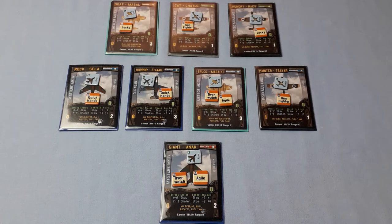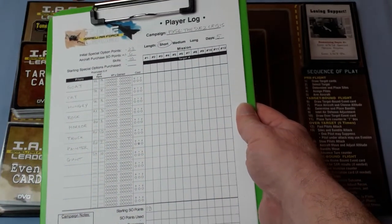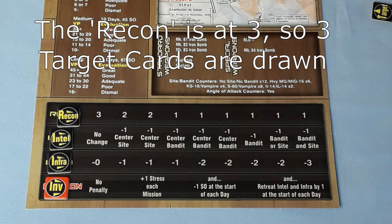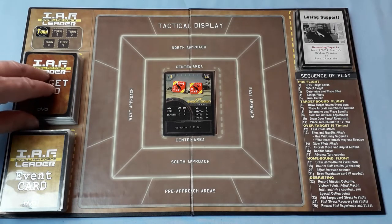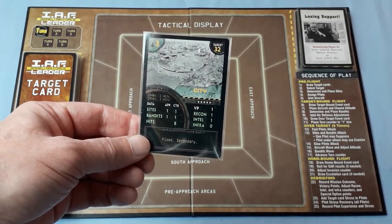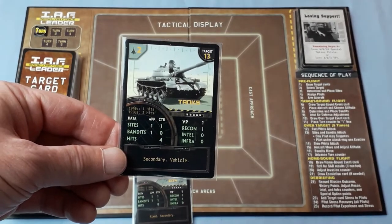That's the squadron — let's get going. Everything is recorded on our player log. The tactical display is ready. We've got our first target placed as per the campaign instructions: start with target 48 in play. The first thing we do is draw target cards. We draw three: City — it's secondary — Tanks — also secondary — and Forward Base, another secondary.